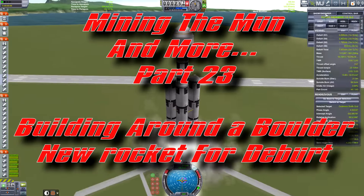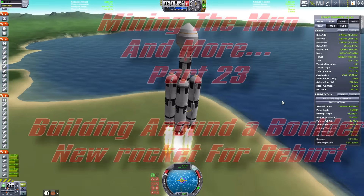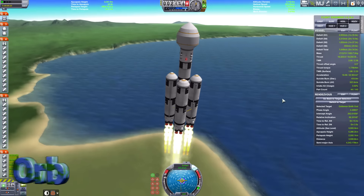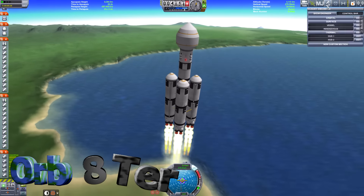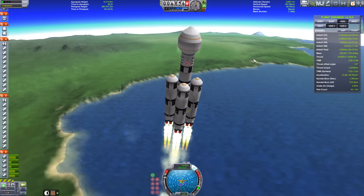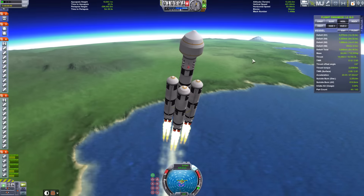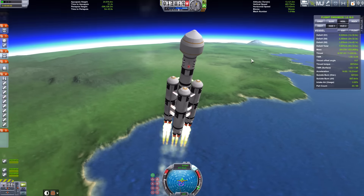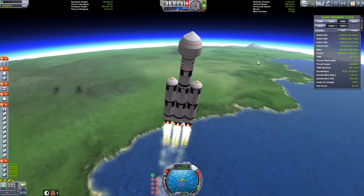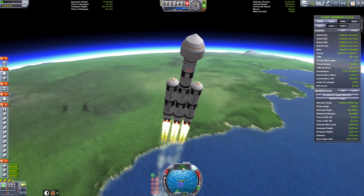Hello Crumble Noughts and welcome back to Mining the Mun and More, Pad 23 - building around a boulder and a new rocket for D-Burt. Okay so here we are starting off the launch. This is going to be a module - actually a shoulder joint to get the angle that we require to get the contours of the boulder, the asteroid we're sending this to which is called Gofanon, the smith god asteroid base.